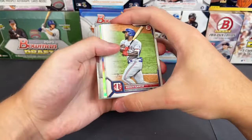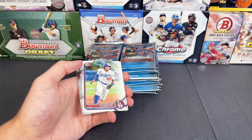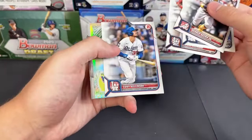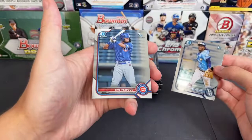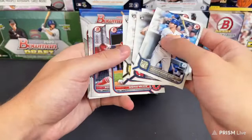Adolis, Julio Rodriguez Bowman in 3D — a little refractor insert there. Guzman and Ramos. Next pack: Acuna, Arenado, Kevin Alcantara, more base paper, Alejandro Pia for the Rays, and Verdugo for the Cubs. No color — did get that Luka for the Royals atomic but nothing crazy out of this box so far. Milner and Max Muncy — I think that's our second Max Muncy chrome we've hit.